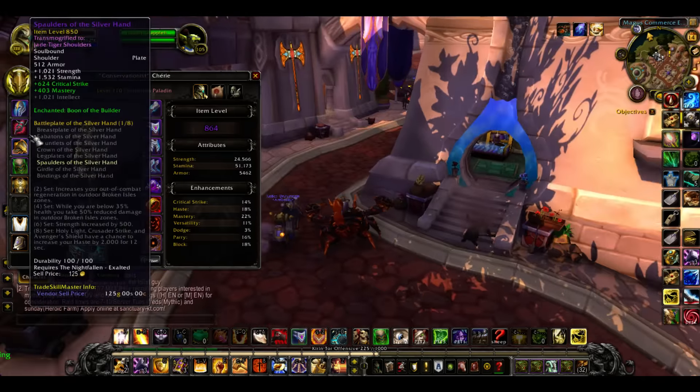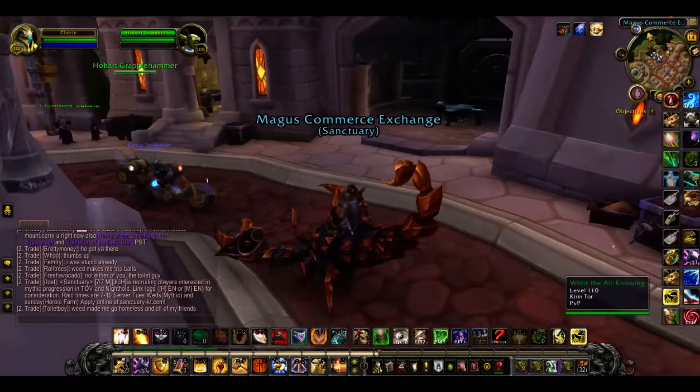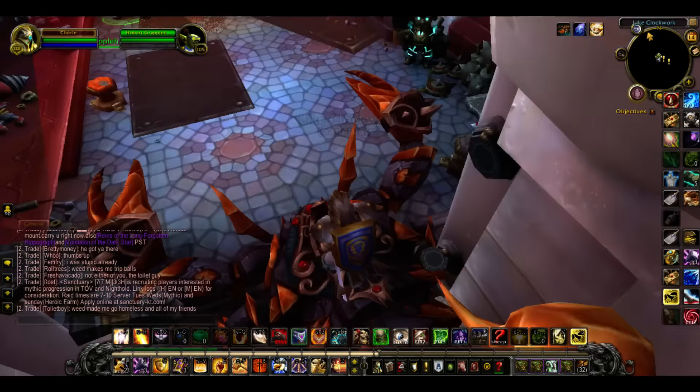Boon of the Builder gives you sprocket containers, sprocket boxes. And in these sprocket boxes, you get a hardened fell glass. Hardened fell glass is common inside of these — in a couple of them it's like an 80% chance.